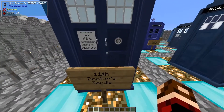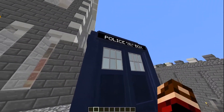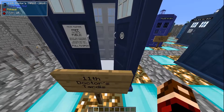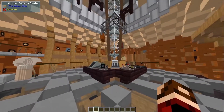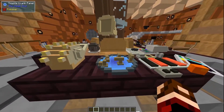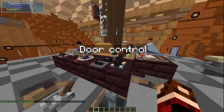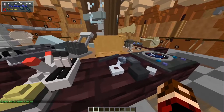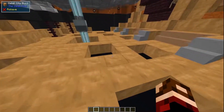The next TARDIS interior is the Eleventh Doctor's. Looking at the outside of the box, it's a really nice shade of blue with white windows and some darker shades, and you've got the Saint John's Ambulance logo on the front. Opening up, we have the coral interior of the TARDIS, which looks pretty nice — better than the old coral interior. This has been redone recently. You've got a copper keyboard, door controls, a command panel, your flight lever, red levers — you've got everything in here.